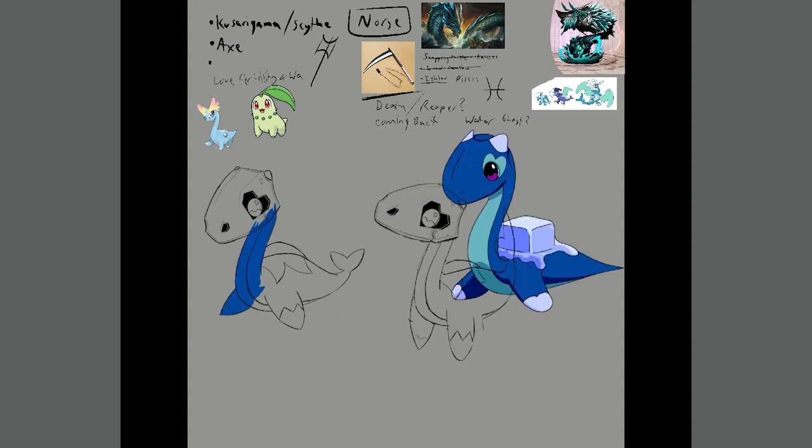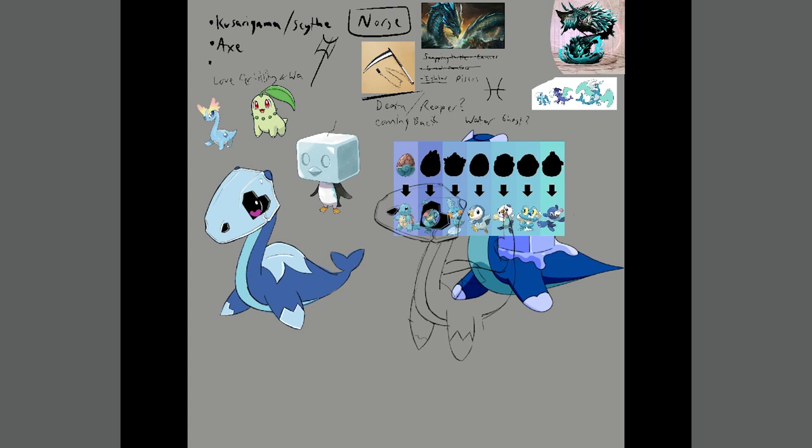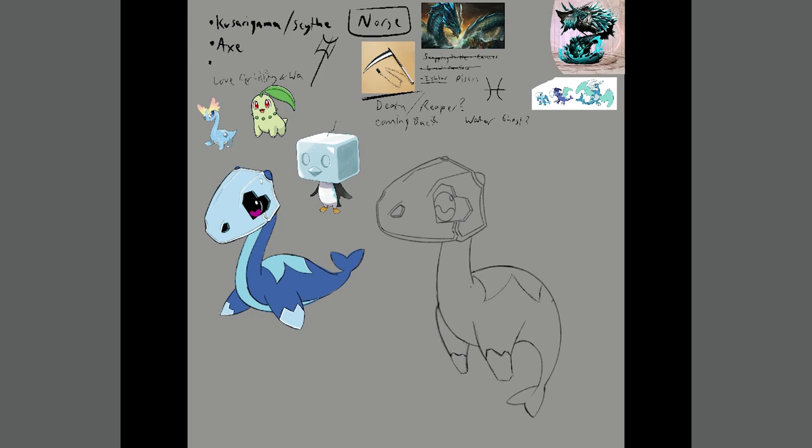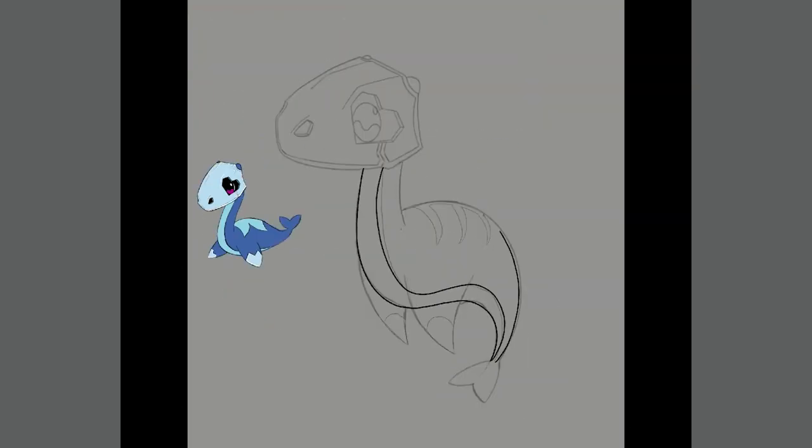I loved the idea of sailors coming across a floating skeleton in the ocean and peacing out of there before they could realize it was actually just a Pokemon swimming up to them. I also worked some hearts into its patterning to emphasize how loving this Pokemon is. I'll play around with this symbology in its evolutions. I think the water starter goes through the roughest character arc out of all my starters, so prepare yourselves.